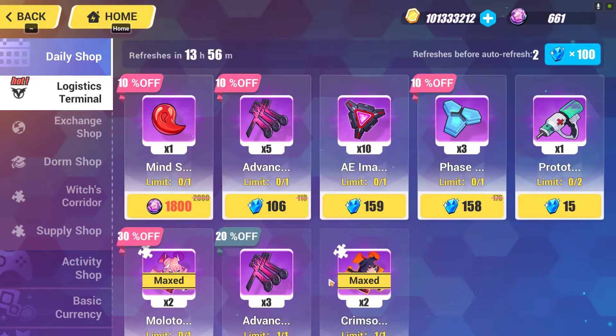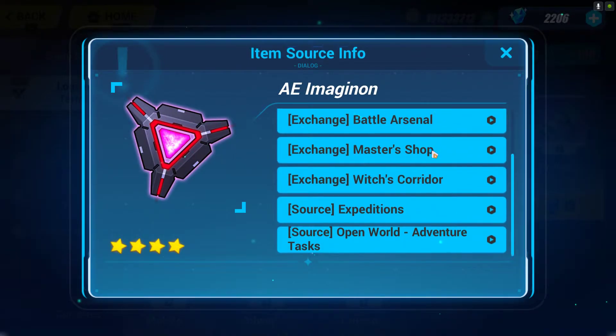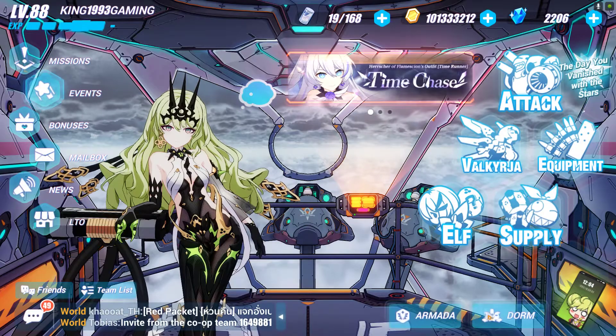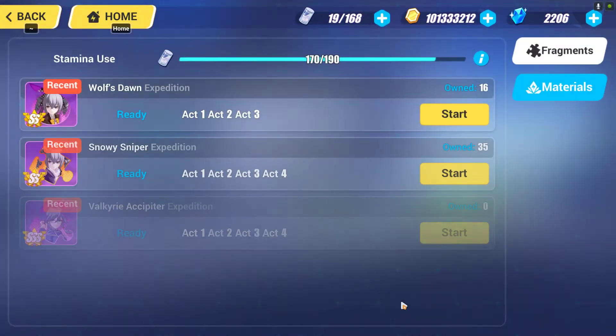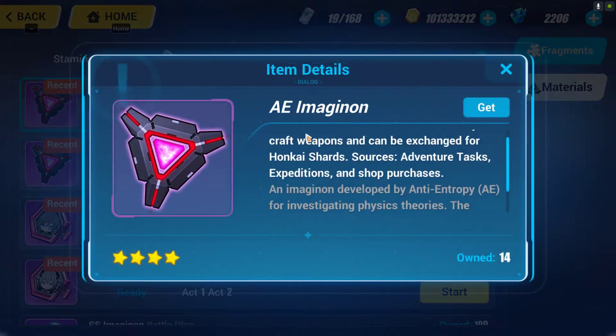In case you're wondering where to get Valkyrie fragments on a regular basis, you can get them from this place — I bought one today using coins. There is also the Expedition. You can do this expedition manually or from the Dorm. Enter the expedition, select this material, and you will be able to get Anti Entropy. You can do it up to 10 or maybe 15 times depending on your stamina, getting Anti Entropy each time the run completes.